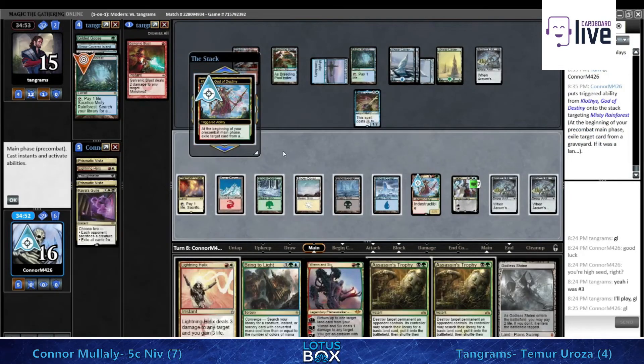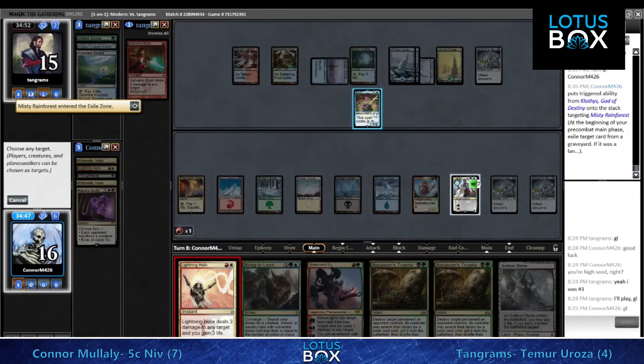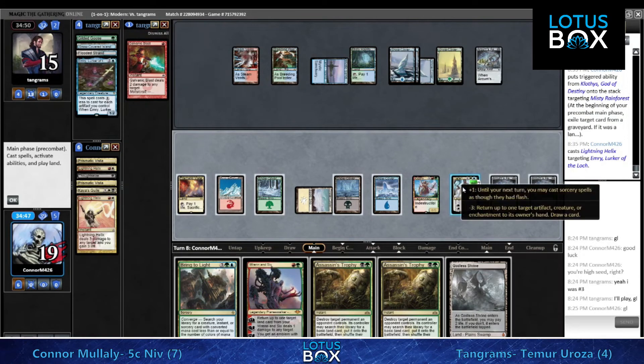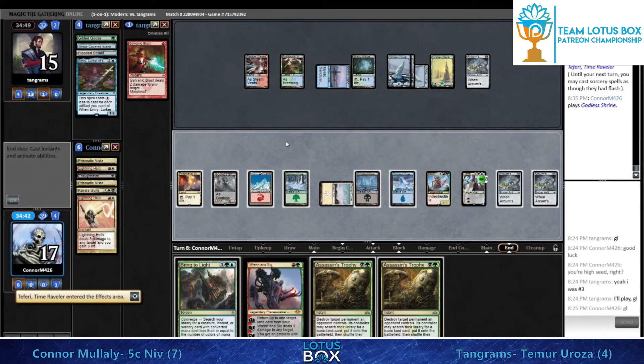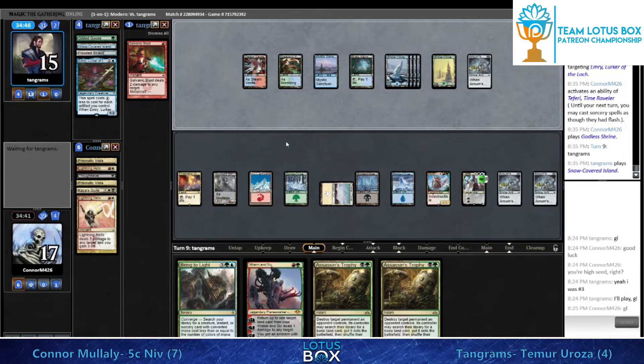He's going to use an extra mana this turn - probably means casting Bring to Light, Ren and Six, or Lightning Helix, any of which are just fine. Bring to Light actually looks a lot better here, but it looks like we might just end the turn with Bring to Light.